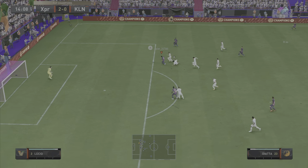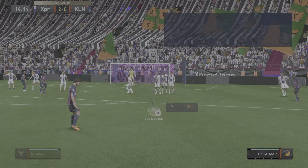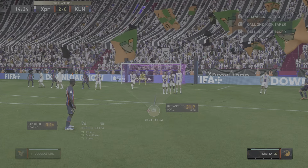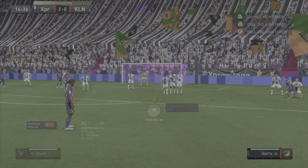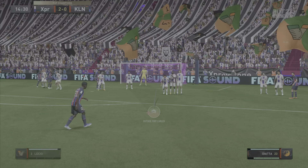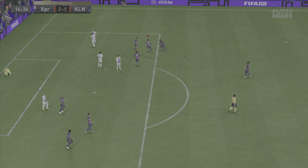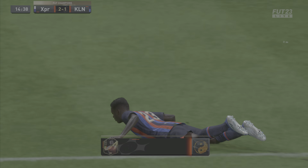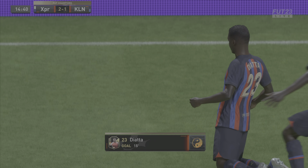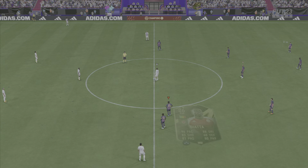Heading into the first clip, just showcasing the speed on the card — brilliant running from him. Unfortunately we got taken out just outside the box, so I'm going to take the free kick with him. He doesn't have terrible free kicks, he has 71 free kick accuracy. Going for the outside foot curl — Diata, oh, what a finish that is from the free kick! Bends it around the wall and scores. Keeper had absolutely no chance — brilliant free kick from Diata.